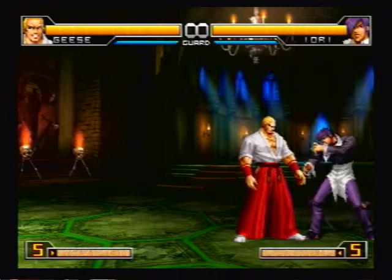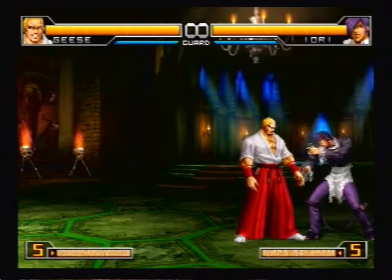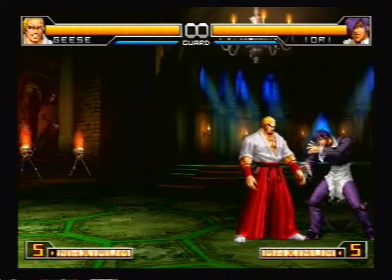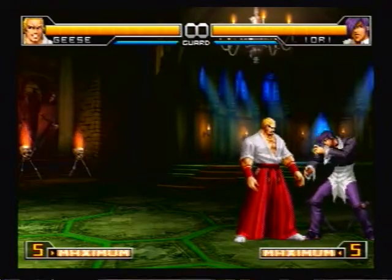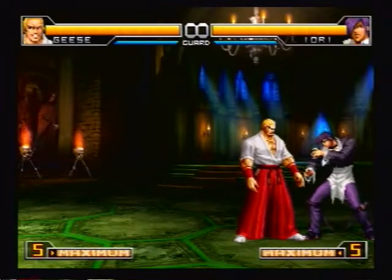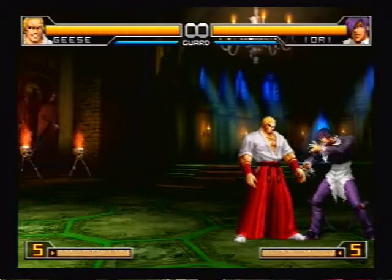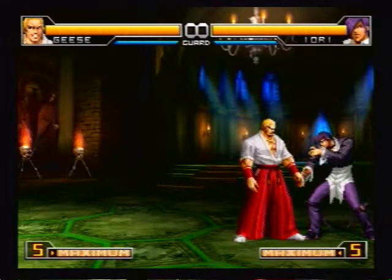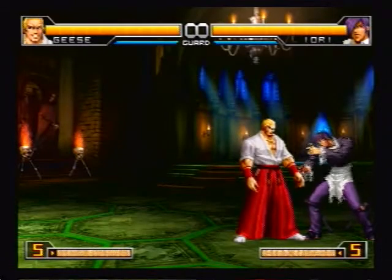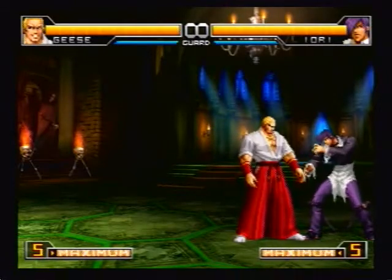Here's another 100% combo with Gage that I've discovered, and it might be the most practical one, due to the fact that you can land it anywhere. It's a double Deadly Rave combo. With the first combo I showed you, you pretty much need your back near the corner, because if you land in a corner with the last part — the throw — the OTG won't connect, which is what makes 100%. So I came up with this combo that is more practical, and it's double Deadly Rave.